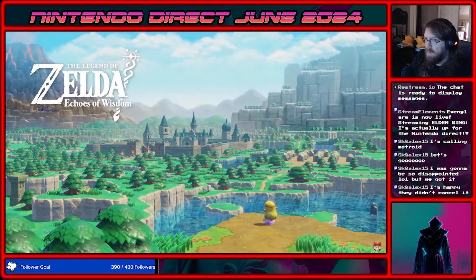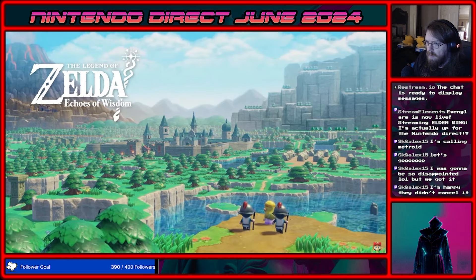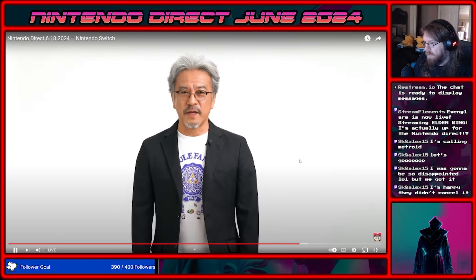Hello everyone. I'm Eiji Aonuma, producer of the Legend of Zelda series. What you just saw was the latest installment: The Legend of Zelda Echoes of Wisdom. This time around, Link has vanished. Now it's up to Princess Zelda to step into the protagonist role. We wanted to create a new gameplay style that breaks conventions seen in past Legend of Zelda games with a top-down perspective.